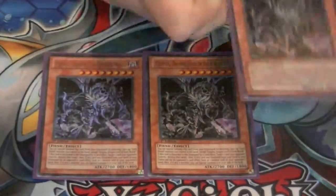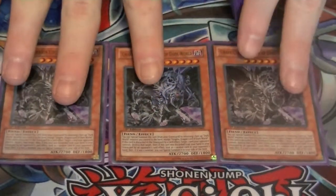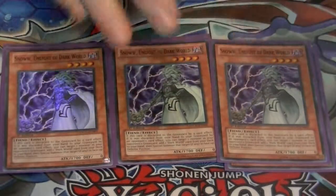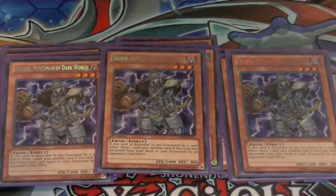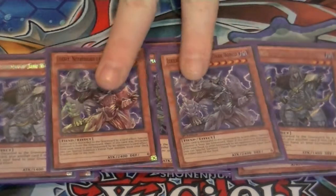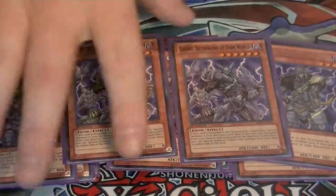We're going to start off with three copies of Graaffa, the main boss of the deck. Discard it, pop a card, get a Dark World on field, special summon it from the graveyard. Three copies of Snow, your searcher of the deck — search out any Dark World card. Three copies of Beige, level four special summon, works very well with another card you'll see in a minute. Three copies of Brow — this card lets you draw an additional card when it's discarded. And two copies of Lucent, the new Dark World level six from Primal Origins. I know a lot of people aren't playing this but I am, because it opens up a lot more plays and more ways to get Graaffa back to hand and to discard.